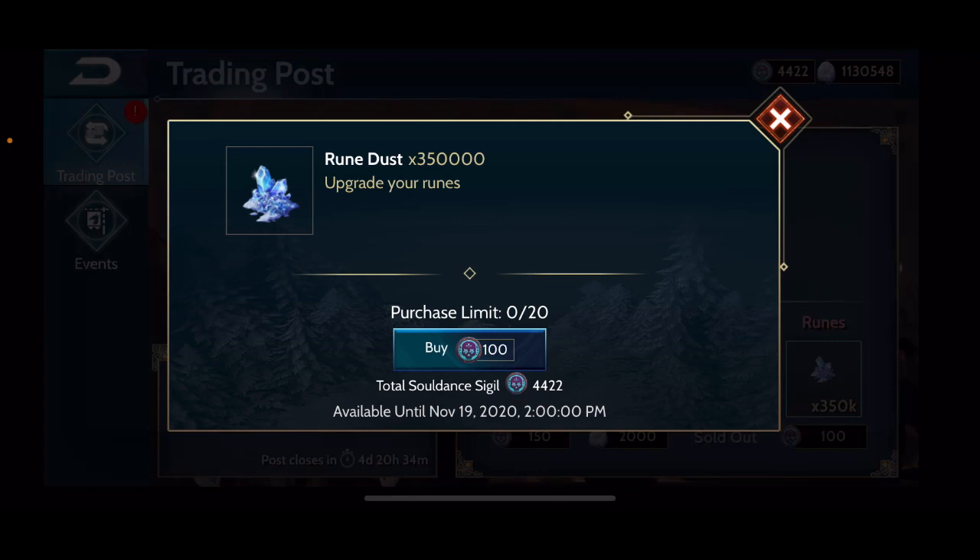Finally, this one is kind of really good actually — I'm surprised. It's 350,000 rune dust for 100 sigils. Rune dust has typically been hard to get; everybody seems to be struggling to have enough while sitting on tons of runes to level up. This is very cheap: 100 sigils for 350,000 rune dust, and you can purchase it 20 times, which means you can get 7 million rune dust for 2,000 sigils. I'm not exactly certain how that compares to previous rune dust deals.